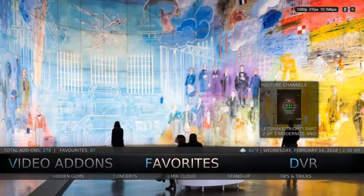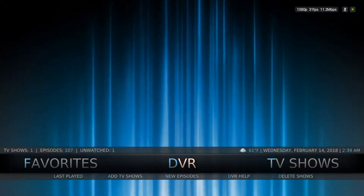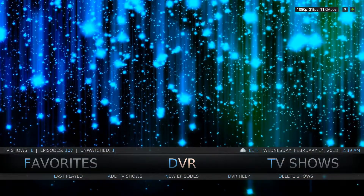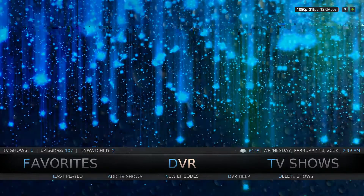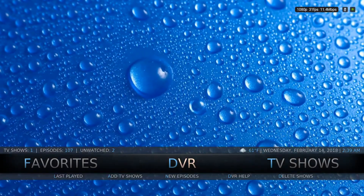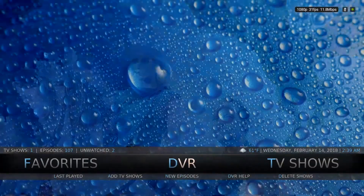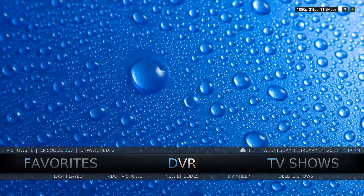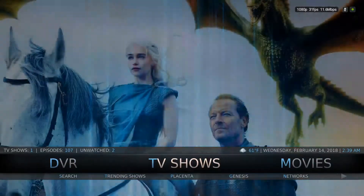It'll pop up in my DVR section and remind me to watch it. If you look over to the left side, it says 'TV shows one' and then a little bit further down it says 'unwatched one.' So there's your indicator that it's going to be up in here. You'll notice it's going to be one of these little popups, and it'll show two unwatched shows or whatever your scenario is. You can just come in here and click on those just like you would click on these.